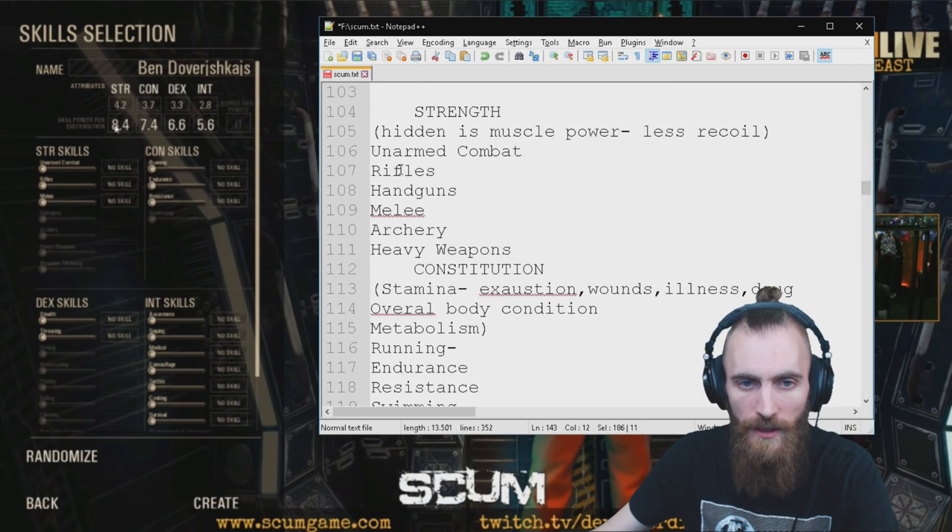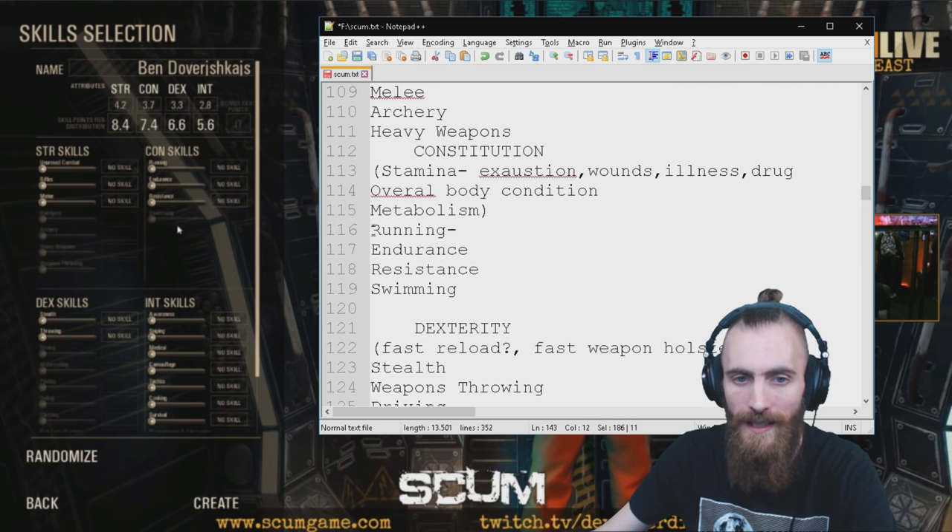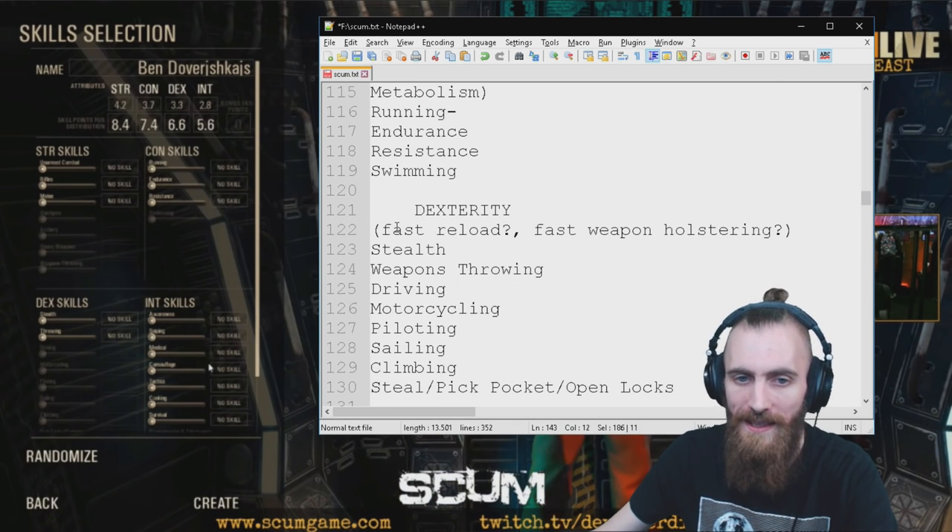Under Strength, you're gonna have Unarmed Combat, Rifles, Handguns, Melee, Archery, and Heavy Weapons. Under Constitution, you're gonna have Running, Endurance, Resistance, and Swimming.